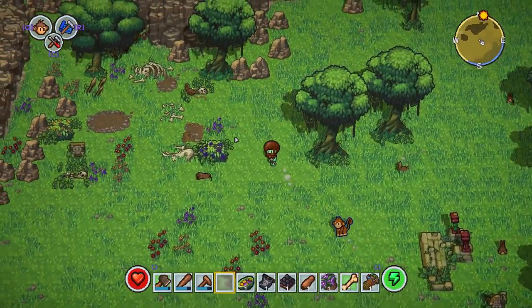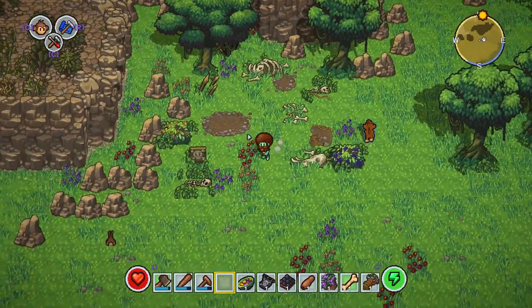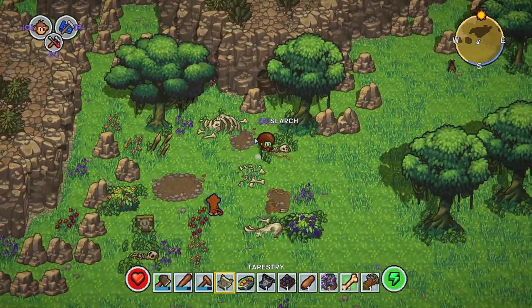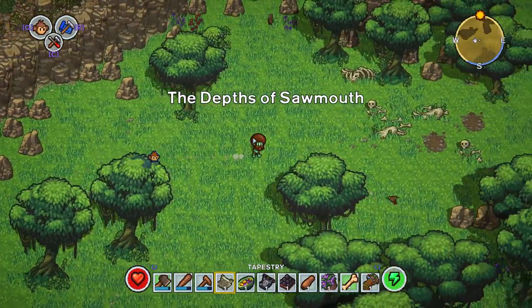We're going to pick up some berries here just because we took a little bit of damage from that fight. You can see the berries restore our health and our food. We've got a bit of corpses here. We can break these as well for the bones to make our bone club - we're going to just leave that for the time being though.